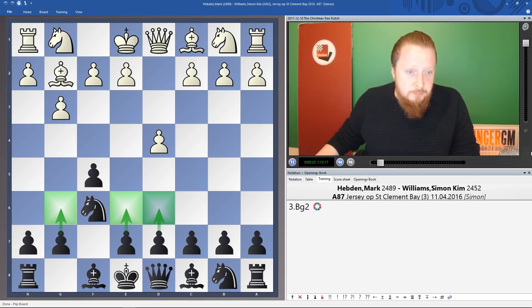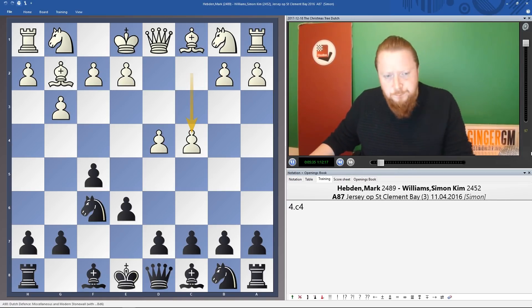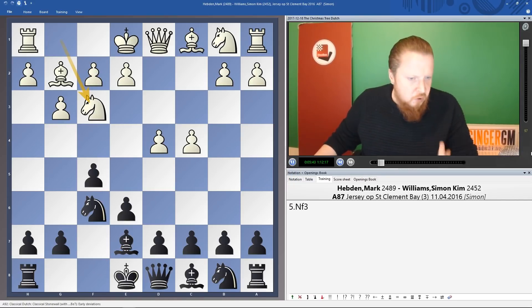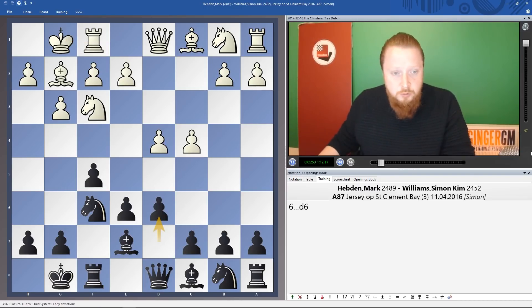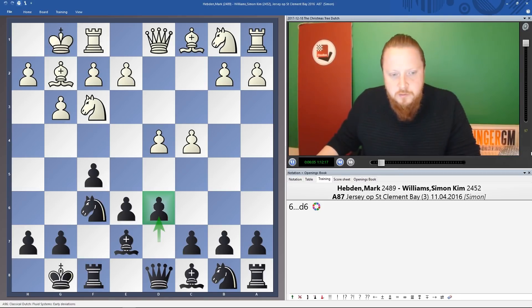The way I've mainly played the Dutch throughout my life is with e6. After c4 I've normally played Be7, then Nf3, castles, castles, and then d6 — this is the so-called Classical Dutch. I've had great success with this; I beat Boris Gelfand in this position. It was the first game Gelfand lost with the white pieces after his World Championship match against Viswanathan Anand, about six years ago.